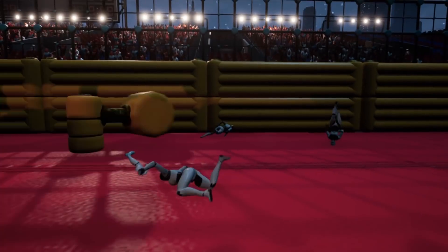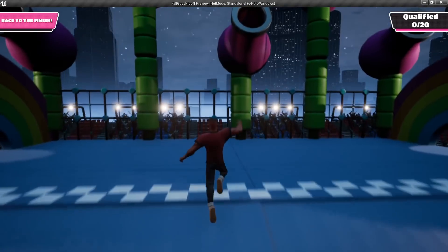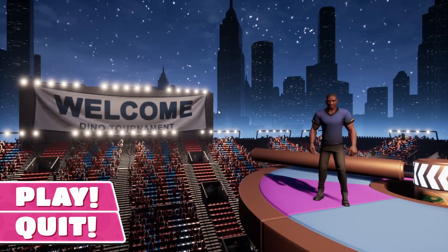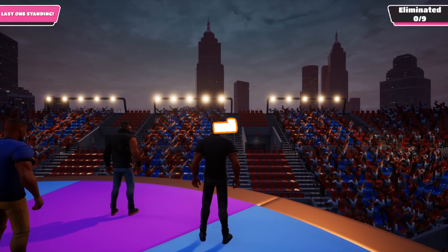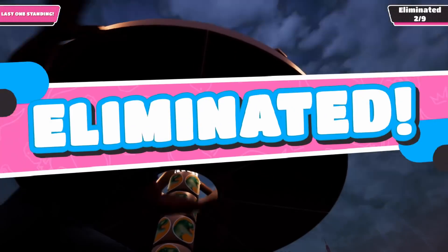Now let's get rid of the mannequin guy and set up a real human model. Finally, I made level start cinematics, user interface — qualified, eliminated, and round-over screens — implemented spectator mode, start screen, loading screen, main menu, countdown, sounds and music. You know, all those little things which take forever to implement but are neither interesting to make nor to watch.